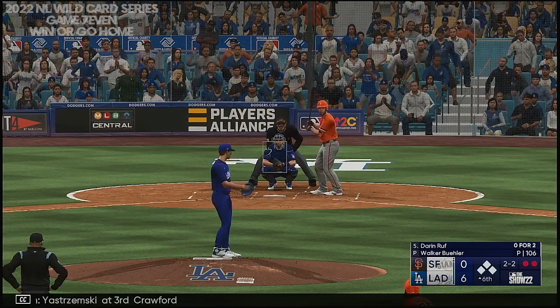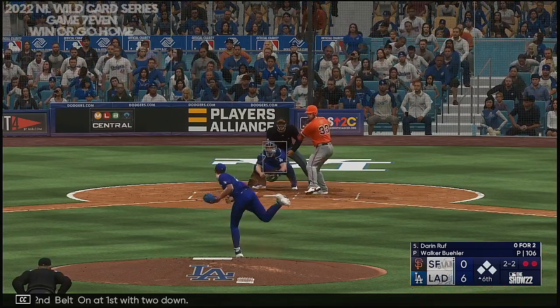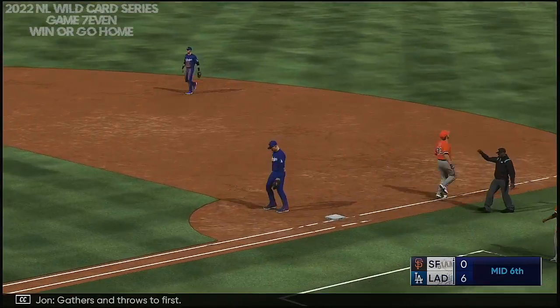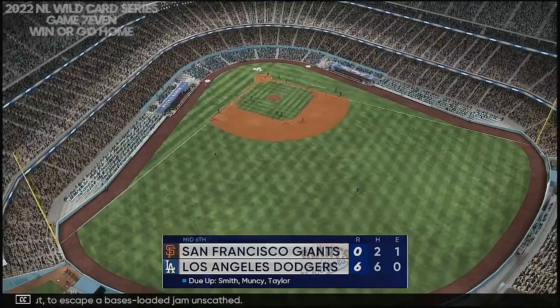Yastrzemski at third, Crawford on second, Belt on first with two down. Tapped in front of the plate, gathers and throws to first — out, to escape a bases-loaded jam unscathed.